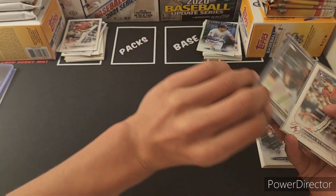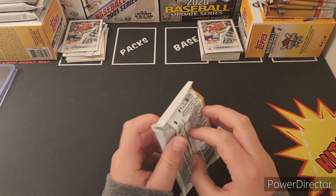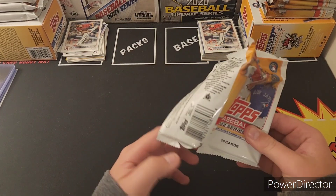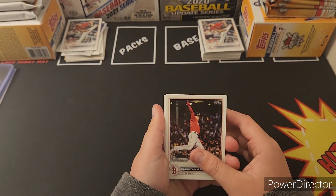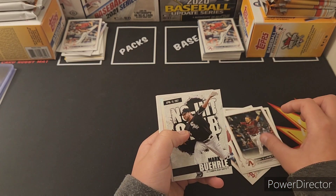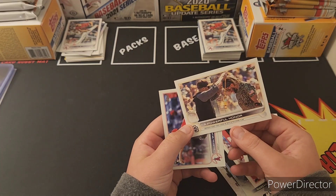Not our 25 dollars worth but we've got four packs left including that really thick one. Let's see if we can pull an Oneil Cruz gold — that would be a couple hundred bucks. Arroyo again, Trey Turner — same run as before. Mark Murell, Stanton, Stassi — the collation on these boxes is very apparent.